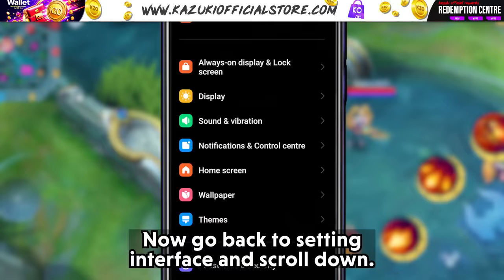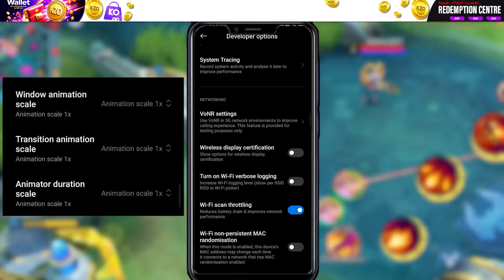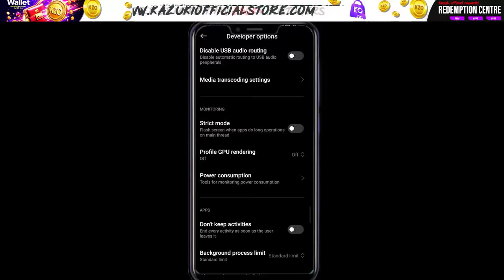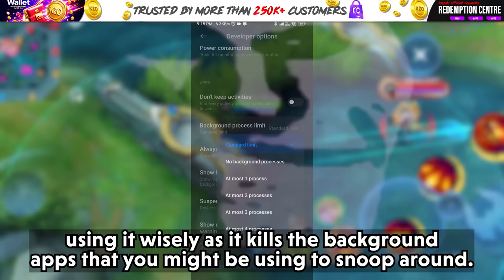Now go back to the settings interface and scroll down — you will see Additional Settings. Go to Additional Settings, find Developer Options, and scroll down until you see the three animation scale options. Set the animation scale to 0.5x. Here you can also limit the number of background apps, which will automatically close additional background apps. Use it wisely, as it kills background apps you might be actively using.